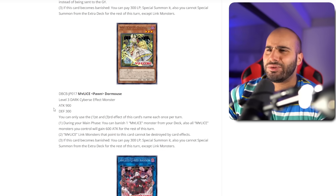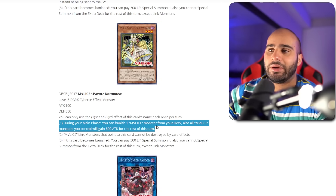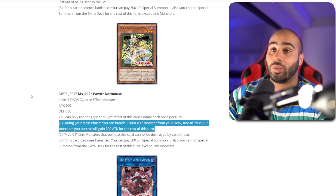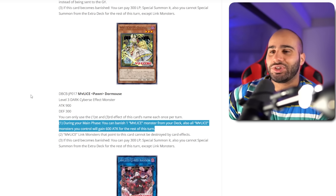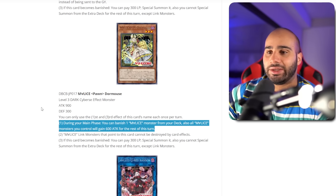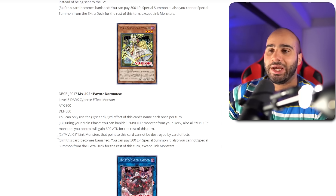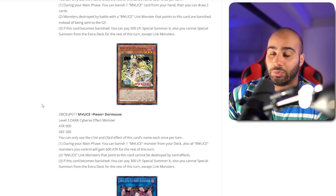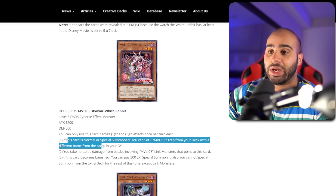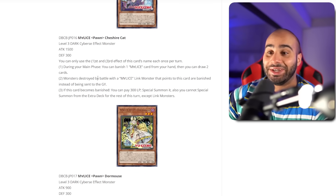Now we've got Malice Spawn Door Mouse — level 3. During your main phase, you can banish one Malice monster from your deck, and all Malice monsters you control gain 600 attack for the rest of the turn. This is basically a Kanahawk. It might be like Ritual Beast 2.0 but more enjoyable to play. It's the combination of Kanahawk and Pelio because all Malice monsters you control gain 600 attack — even the ones that don't exist on the field yet. Malice Link monsters that point to this card cannot be destroyed by card effects. The third effect is the same revival effect as the first two. I can already see a one-card combo where you normal summon this, banish it to revive White Rabbit, set a trap, and have two monsters — almost already an OTK.